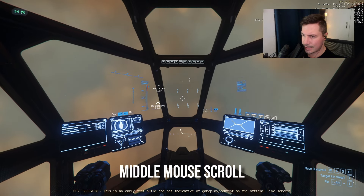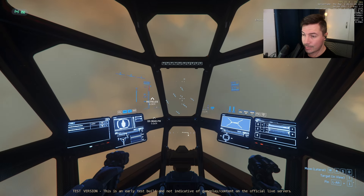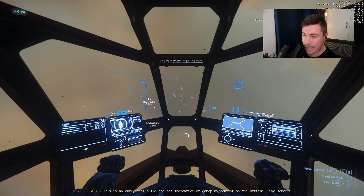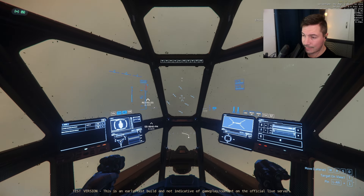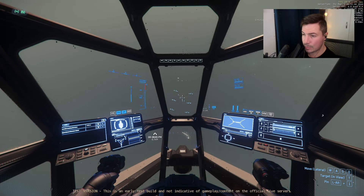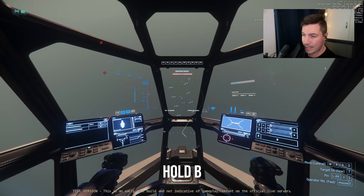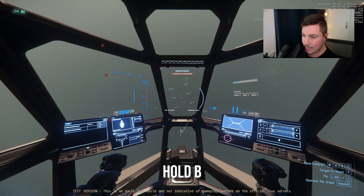Now we're going to quantum travel to get to a station. On each planet, near the city where you begin, there will be a station just above the planet. To enter nav mode, hold B — this allows your ship to go a bit more quickly than regular combat mode. To go back to combat mode, just hold B again.